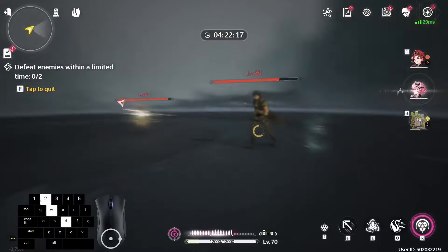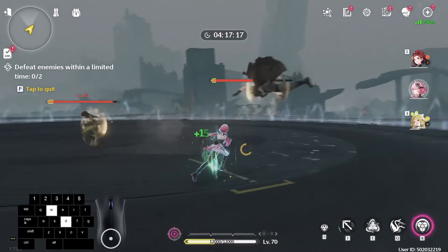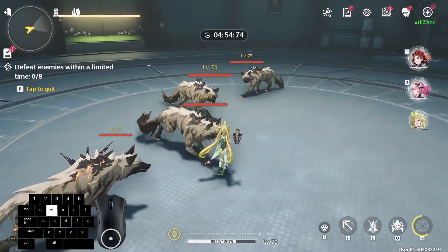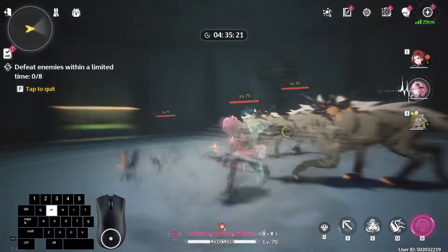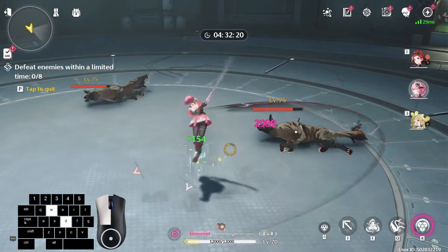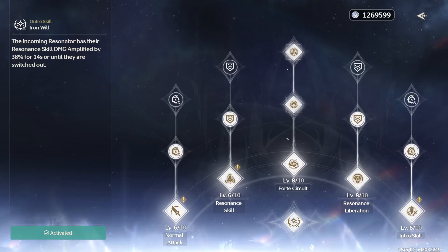For her intro skill, Taoqi casts something similar to strategic parry and instantly gains 3 stacks of Resolving Caliber to do 3 timed counters. This special form of strategic parry can down smaller enemies and has more knockback. Her intro skill is a great tool for crowd control, attacking immediately, and shielding up. What makes Taoqi incredibly valuable is her outro skill, which buffs 38% resonance skill damage for 14 seconds to the next party member. So when they release more characters that rely on the resonance skill like Changli, she will become even more of an irreplaceable party member.